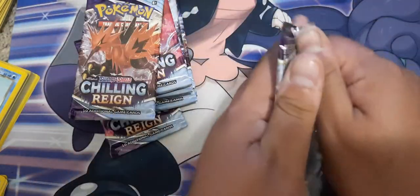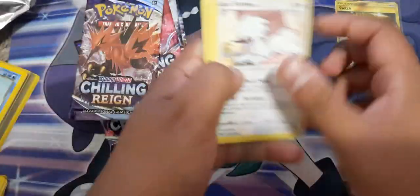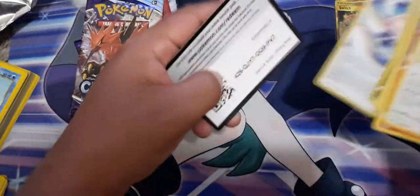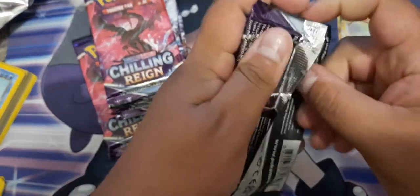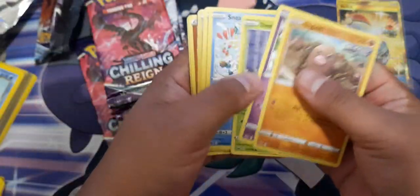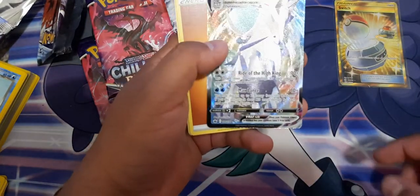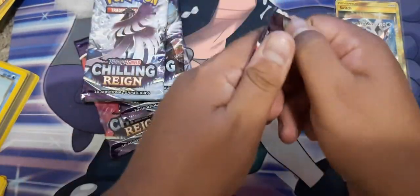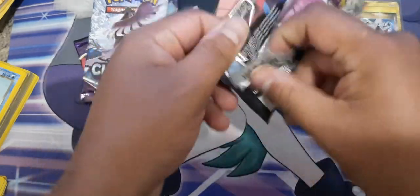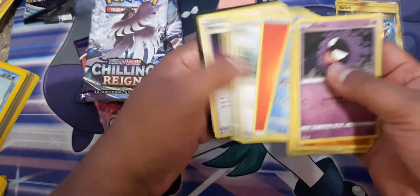Let's go to the Chilling Reign. So far we've only got Switch, and we did get a GX, but not so special. Let's see if we can get something good. White coat — I see something nice, let's go! Ice Rider — nice! Another white code, but it's just a regular code card.